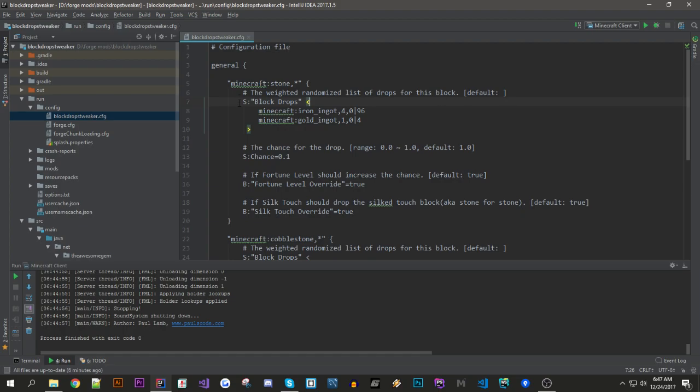So how do you specify which block you want to change the drop of? You put a key in quotes — the first word is your item ID or block ID, which in this case is stone. Then you put a comma and after that you put the metadata, which can be zero, one, or asterisk, which means it will affect all stone of every metadata. Then there's a chance value — if it's 1.0 it's a 100% chance, so 0.1 means a 10% chance.